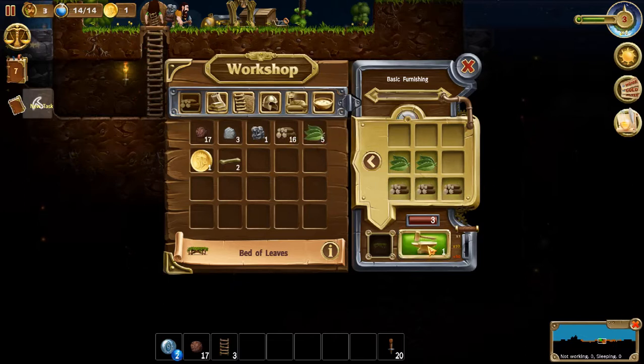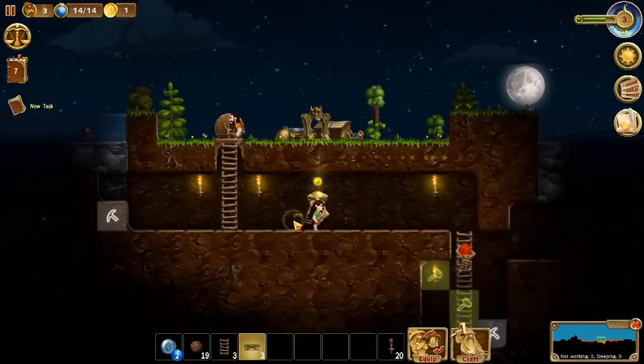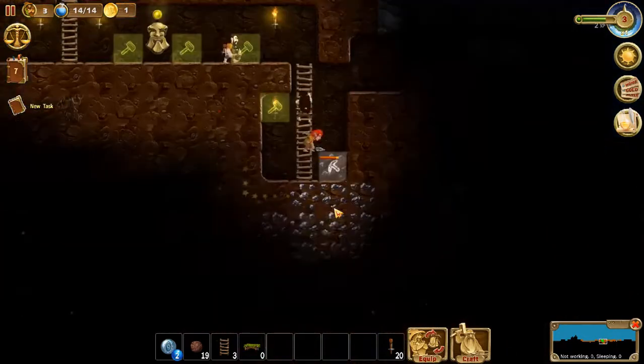Need some wood. There we go, one two three. Let's get them some beds. It's good to give them some beds so that way if they ever get injured they're able to sleep. If they sleep, they heal up.